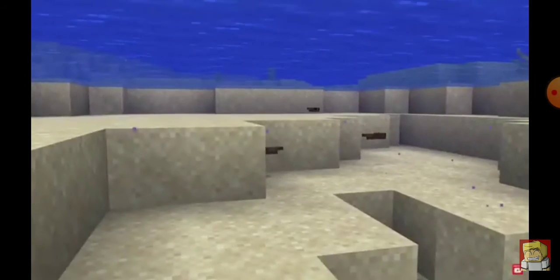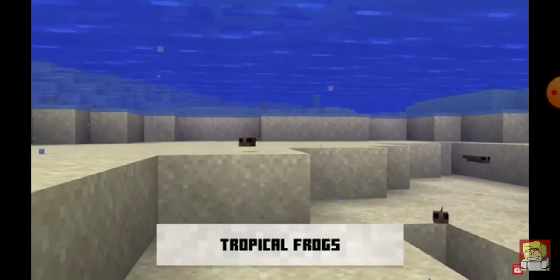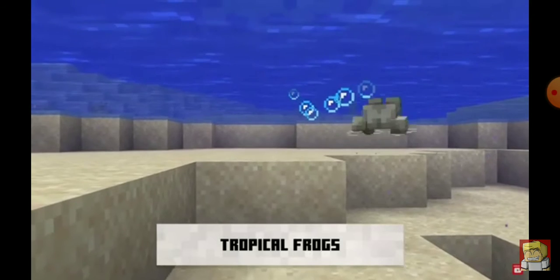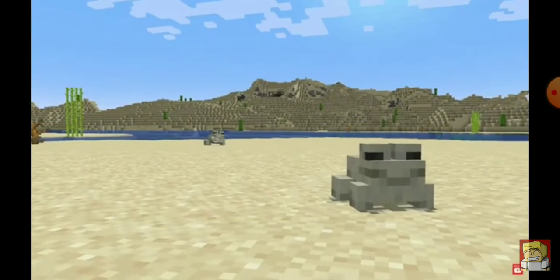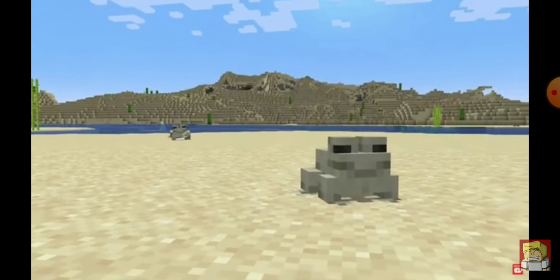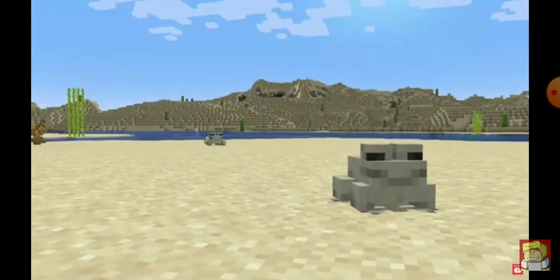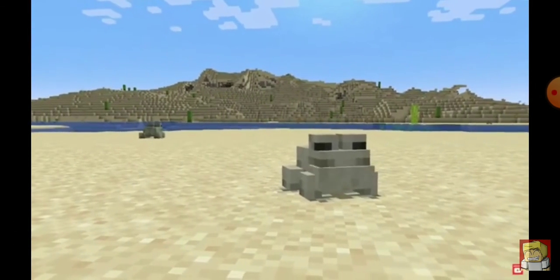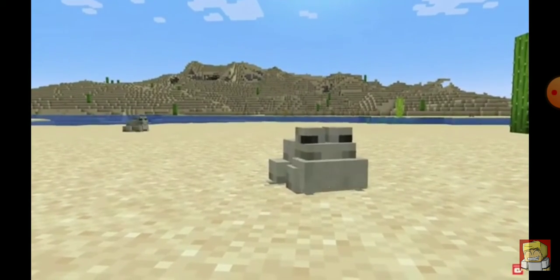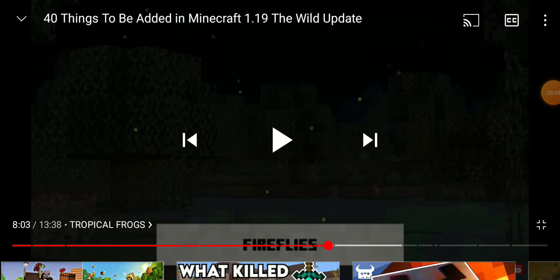The third and final frog variant is the tropical frog. If you venture out into the desert or the jungle and take your tadpole with you, it'll turn into a lovely tropical frog. What I really love about the tropical frogs is how relaxed they look — they're just blending into the sand, just chilling there. The tropical frogs look like such a vibe, so peaceful just chilling in the desert biome. I love them already.